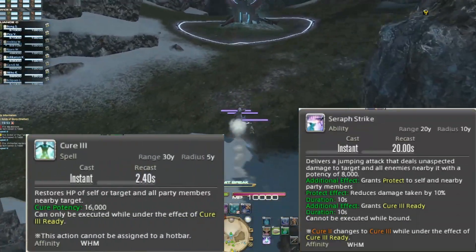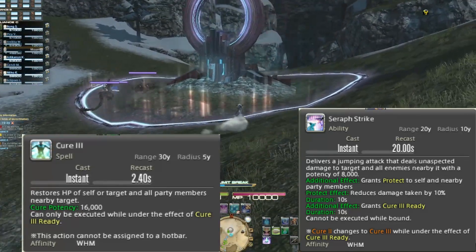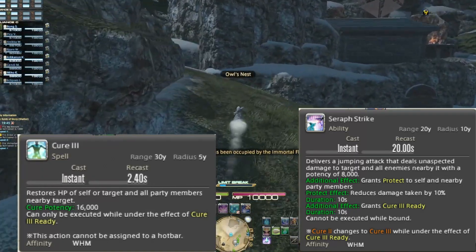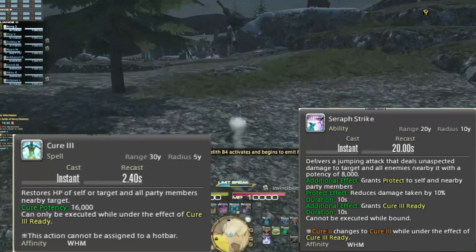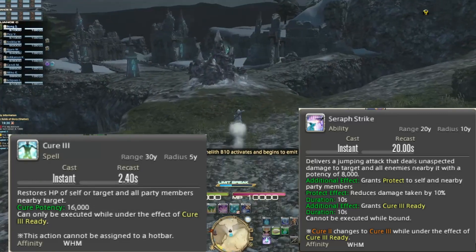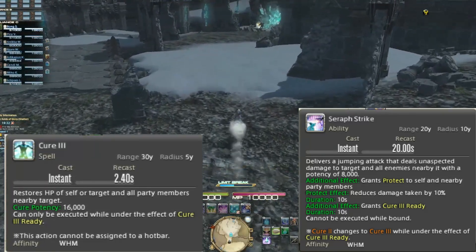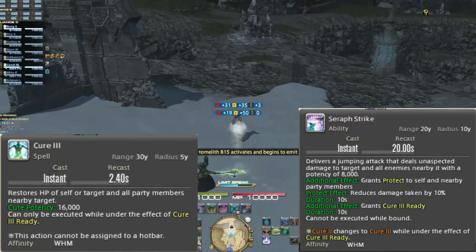Getting started, here are two spells I want to talk about together: Seraphic Strike and Cure III. These two abilities are closely linked as one unlocks the other. Seraphic Strike acts as your gap closer, dealing 8k damage to your target and all within 10 yalms, and grants a protective buff negating 10% of damage to self and all friendlies within 10 yalms. In addition, it gives you access to Cure III — a potent healing spell with no cast time, dealing a whopping 16k potency for self and all friendlies nearby at 5 yalms.